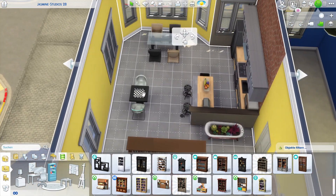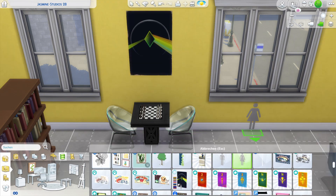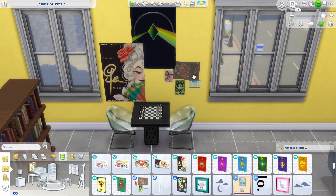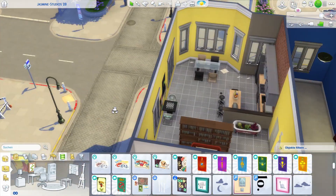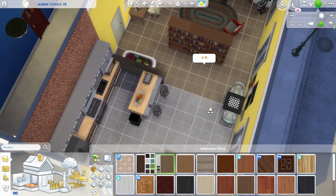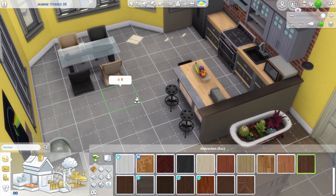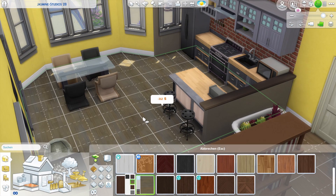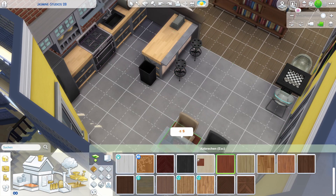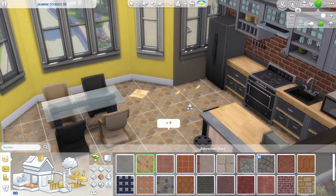I was really struggling to find nice flooring for the apartment. I end up putting the same floor throughout and then just using some tiles for the kitchen. I'm not entirely happy with the tiles re-watching it, but they break it up a little differently at least.